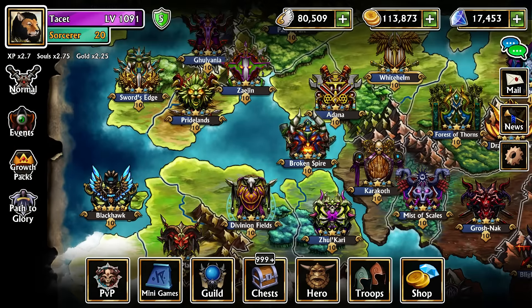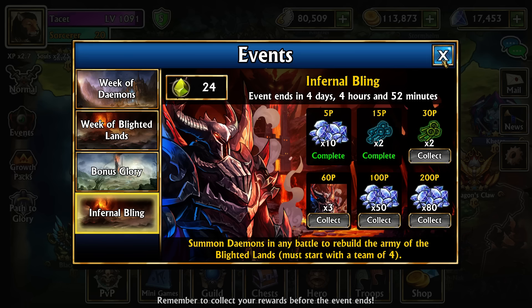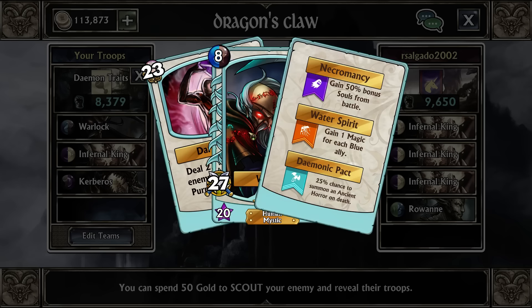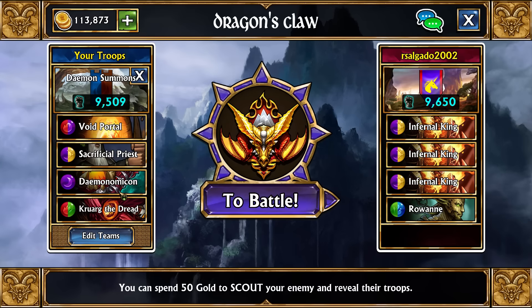I know there are a lot of builds rolling around right now for what could possibly work. It is definitely a lot different than how you normally build teams. I highly advise not doing specific PvP teams for it as that will just make it take even longer. If you want to use any of those troops, the choices are: fully traited Inferno King, fully traited Cabarrus, fully traited Warlock — which is the easiest to get — or anything with Demonic Pack. For summons, I'd advise leaning towards Daemonicon, Void Portal, Sacrificial Priest, or Sacrifice if you need to destroy them out. Or go with Amnesia if you happen to have her.